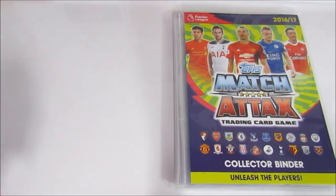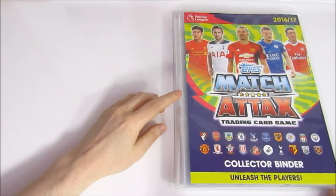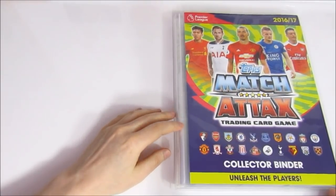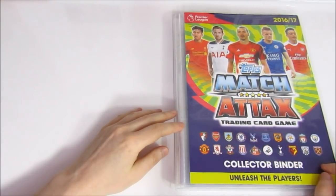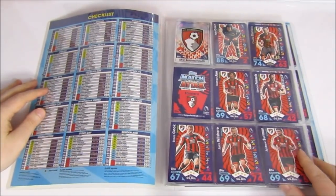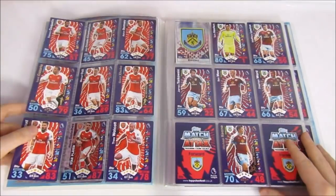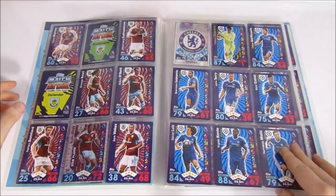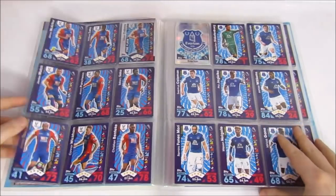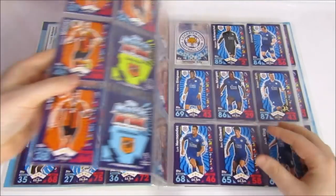Going back even further — the Match Attacks 2016-17 collection. We'd opened a tin previously but really started collecting it when we opened a full box for Flashback Friday. As you can see there are lots of different teams: Hull, Middlesbrough. Considering we only opened one box and a tin, we didn't do too badly — quite a few complete teams, with Arsenal being the first and most important. A very different card design back then. It was awesome to open a full box of something we weren't collecting when it was originally released.